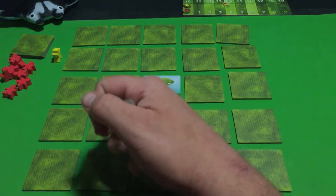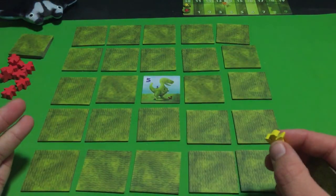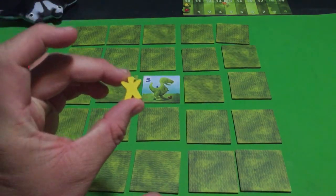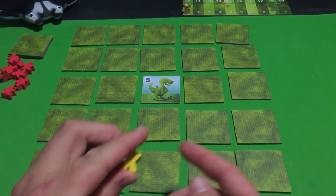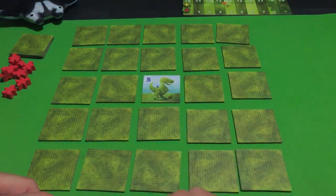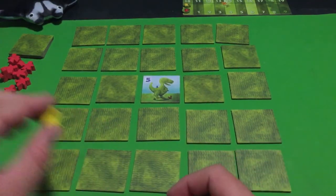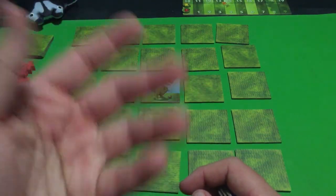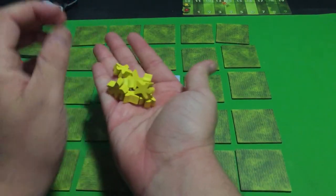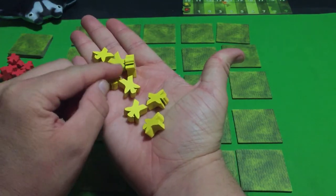If there is already a meeple in a particular row, column, or diagonal, you won't be able to put another one there. So my opponent won't be able to put his visitor in the same row, column, or diagonal as mine, and I won't be able to put another one either. On your turn you must place one of your visitors into the topiary in a particular row, column, or diagonal — that's mandatory.